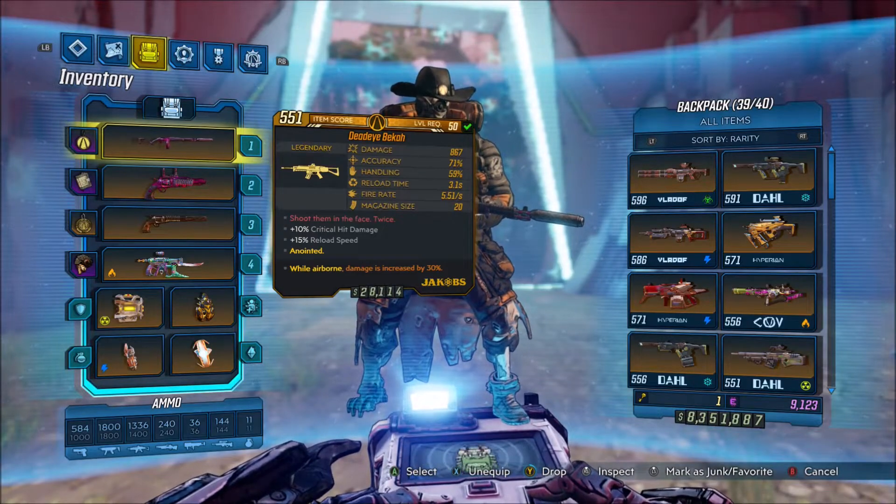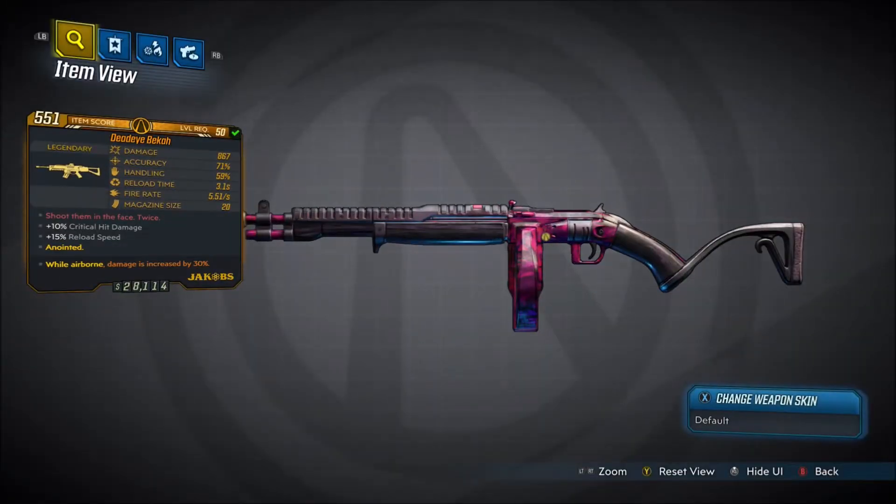Alright, welcome back everyone, it's Noha here, and in this video we're back with another Borderlands 3 Legendary Gear Guide. In this one we're showing you guys how to get the Legendary Jacob's Assault Rifle, the Becca.